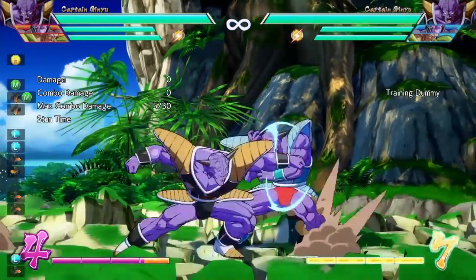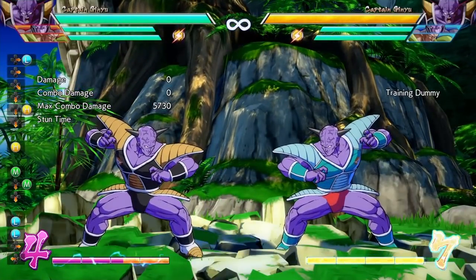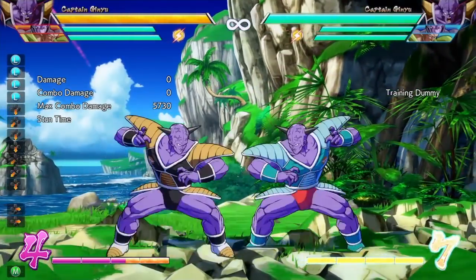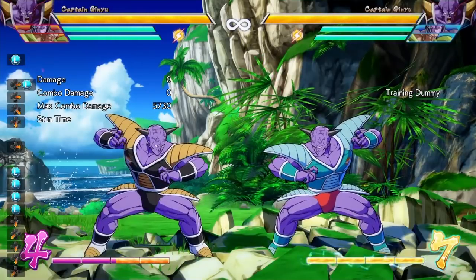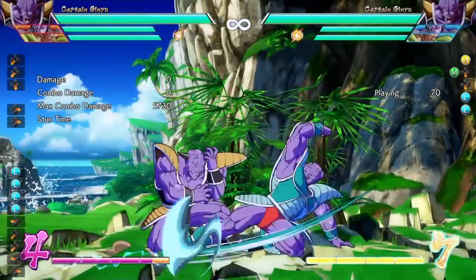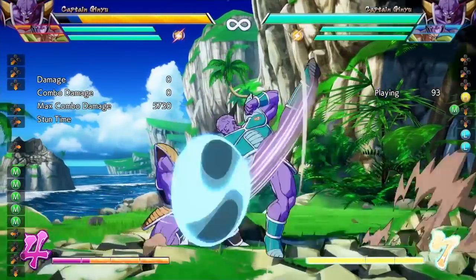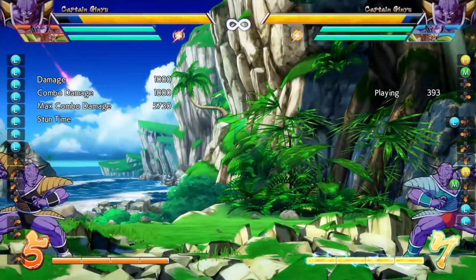The next move we're going to talk about incorporating into your block strings is the shoulder rush attack — specifically the light version. This move is one hundred percent safe on block and it causes tons of pushback. With that pushback, most light attacks are not going to reach you at all. Knowing that, if your opponent tries to attack you right after, you can easily backdash out of the way and punish your opponent for trying to punish you. But watch out — some light attacks with good reach can beat this out.